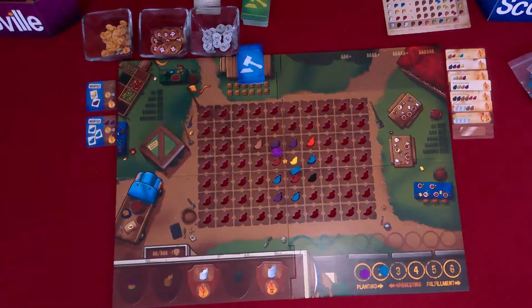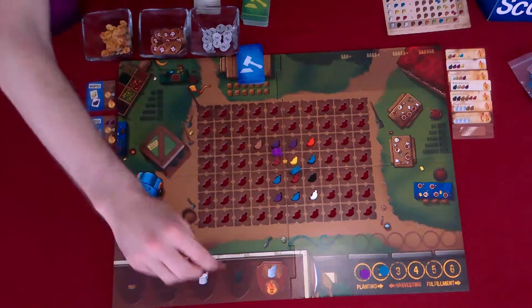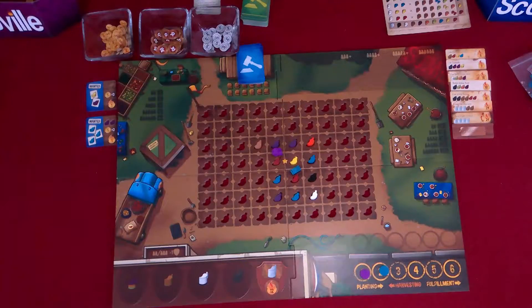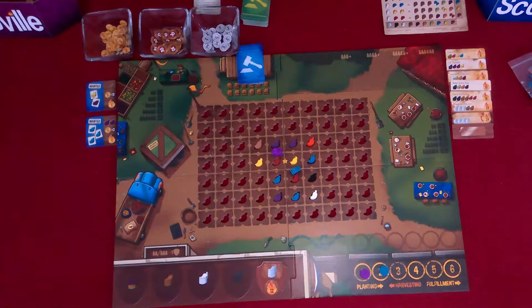So now I get to plant. I shall plant the white pepper, and that gives me this plaque. I'm trying to figure out what peppers I want to plant. I'm going to plant a yellow pepper right here. And now we're in the harvesting, which is Jordan's move.